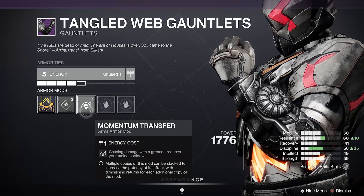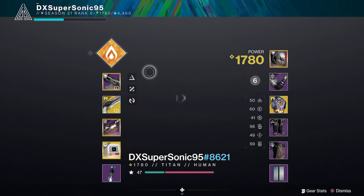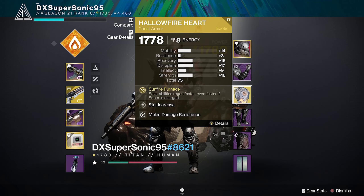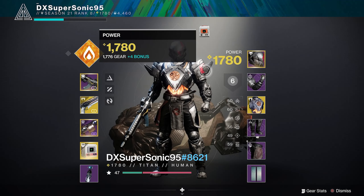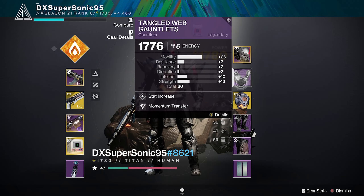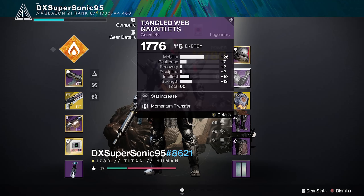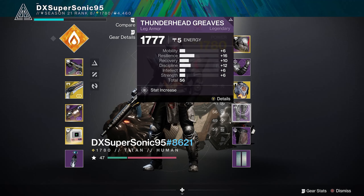My Solar super is not really strong, even on bosses. I'm using the hammer, and it's just not good for bosses. The class ability where you throw the hammer and pick it up is really good though. We definitely need to get you better gloves.